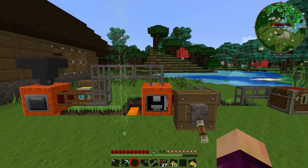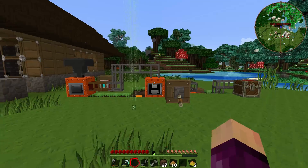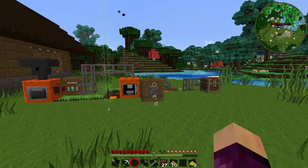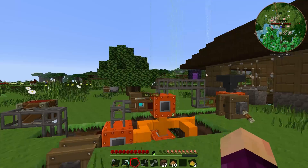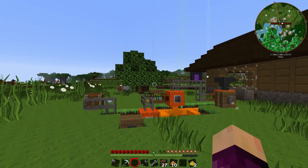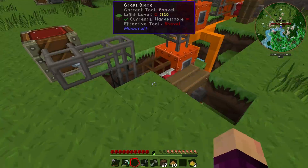Hello everybody and welcome back to Gaming Like Haffey, my name is Isaac and we are back playing some Feed the Beast Resurrection for episode 6. Last episode we set up a contraption that was supposed to double our ores and smelt them into ingots, and as you can see, it is working absolutely fantastically.